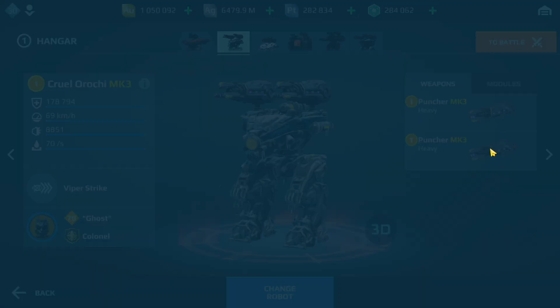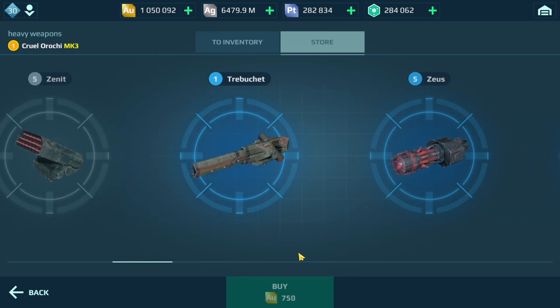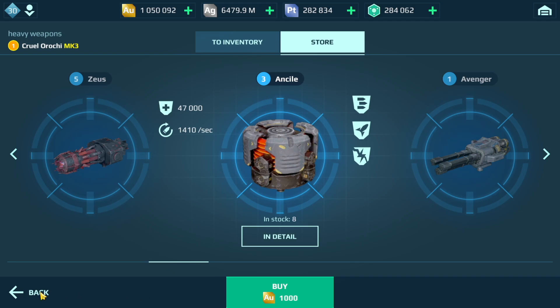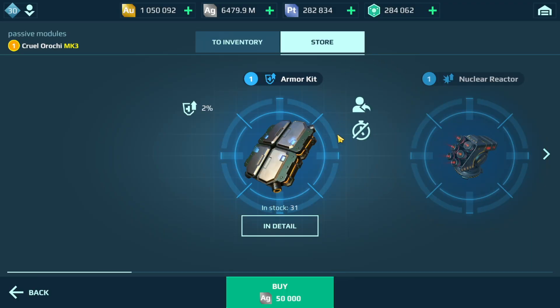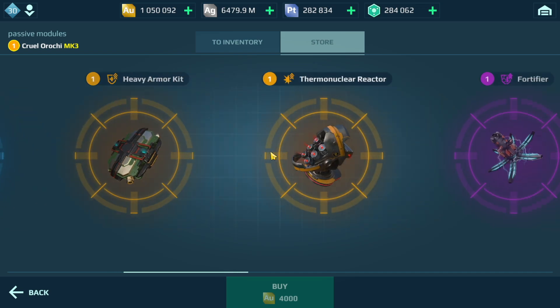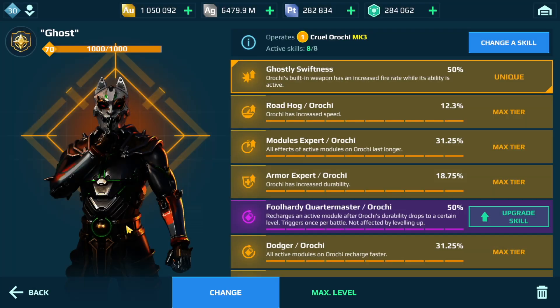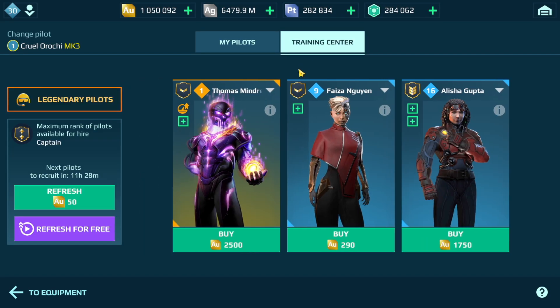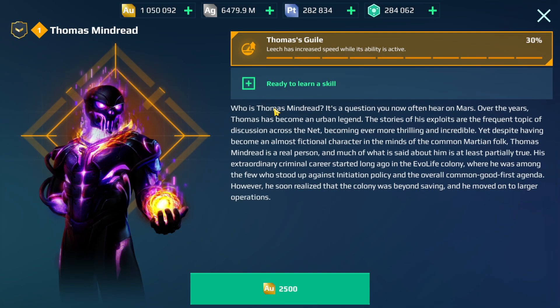Just showing you what's available in the store — we've got the Trident, Trebuchet, Zeus, Ansel — these are all gold weapons or shields. We also have premium modules which you can get for gold. You will also be using your gold for things like pilots. If you have a robot and you're looking for a pilot, always try to go for the Legendary pilot. For example, if you had a Leech, you want to go for the specific legendary pilot, not the basic one — even though it might be cheaper — because the Legendary has a specific skill for that robot.